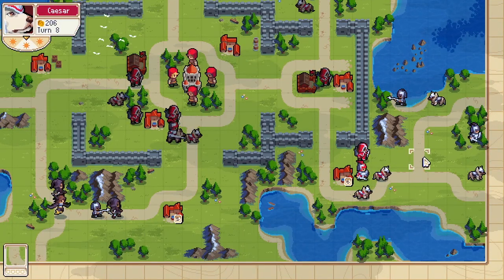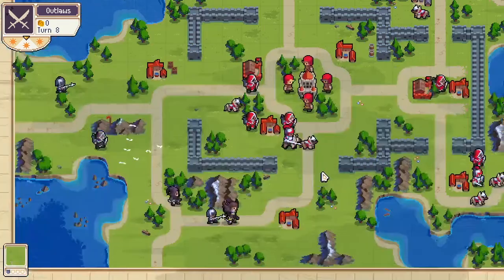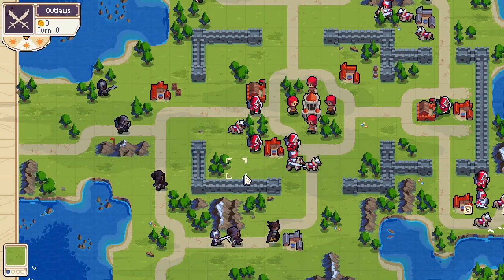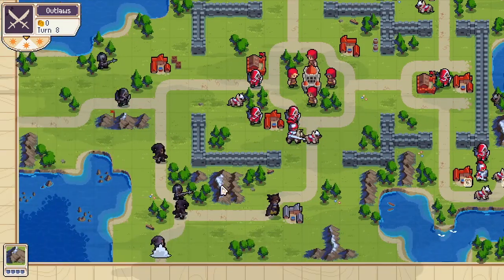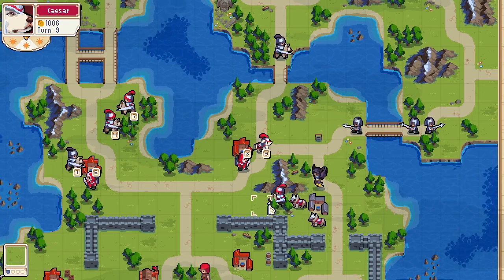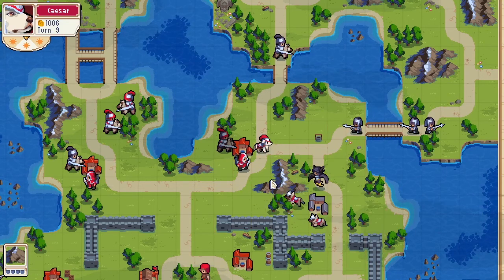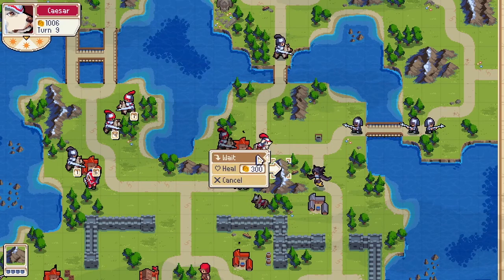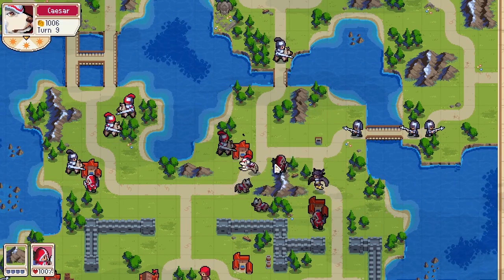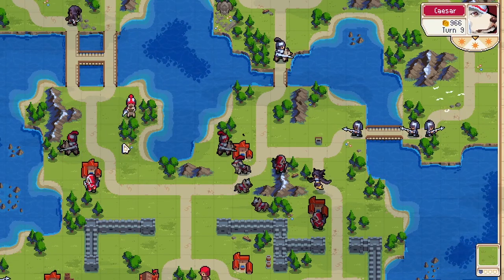I'm going to build an alchemist. We're halfway there. I'm going to move my units so they don't get hit by the harpy, bring my guys forward, capture, and try not to get hit by the knight.